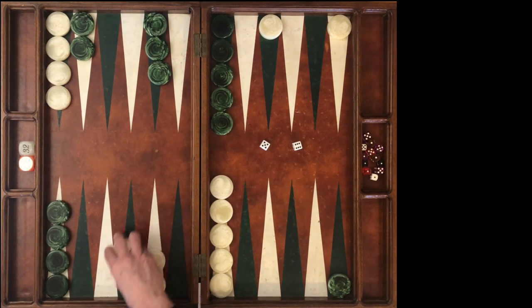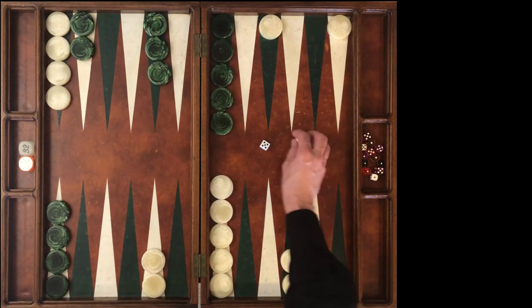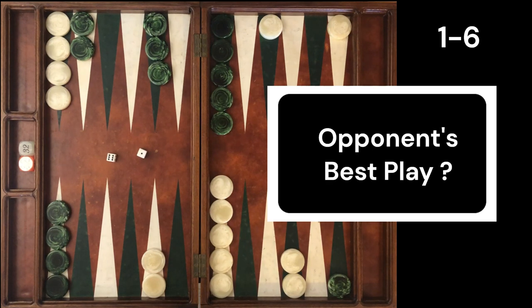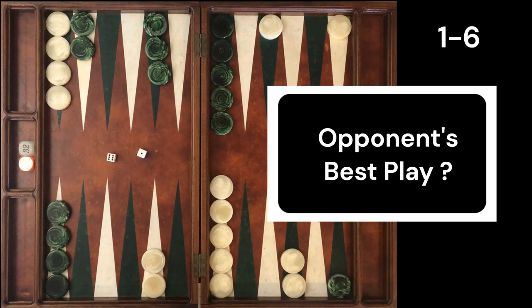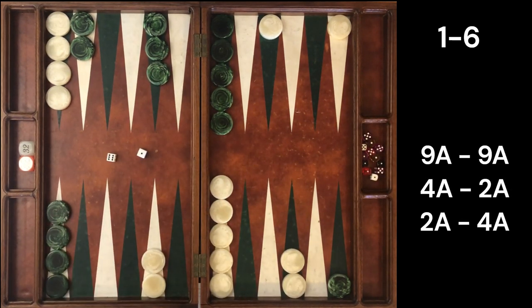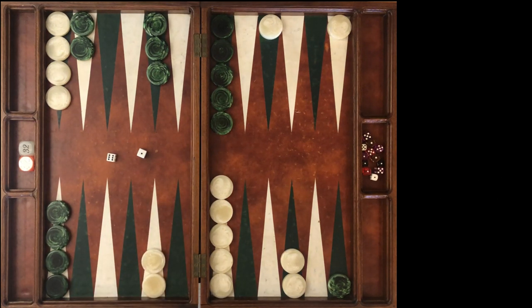In this game we played correctly — we made our 3 point — and our opponent rolls 6-1. Now we're going to look at this from the opponent's point of view. What should the opponent do at our three different match scores from their point of view with the roll 6-1? Put yourself in your opponent's shoes — how should Green play this 6-1 at our three different match scores? Pause the video.